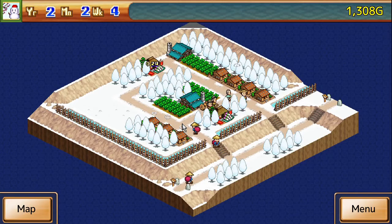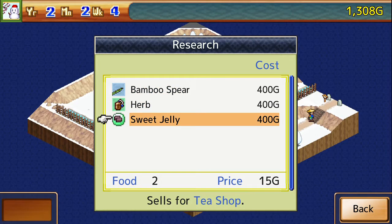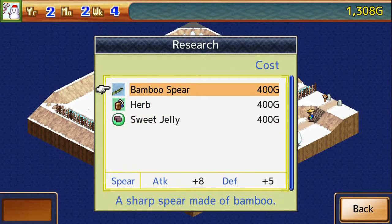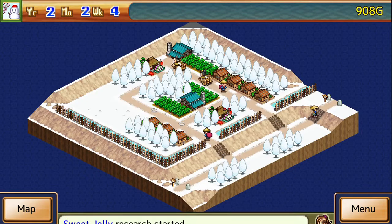Let's clean that up a little bit. Anyway, we have a decent amount of money. What do we have here? We got bamboo spears for everybody. Herbs are pretty decent. Sweet jelly sells for a little bit more, but it does take twice the amount of food to produce it. Let's go ahead and do that.